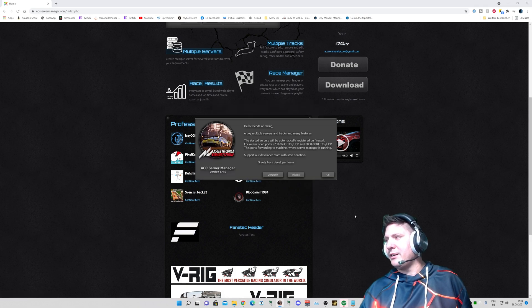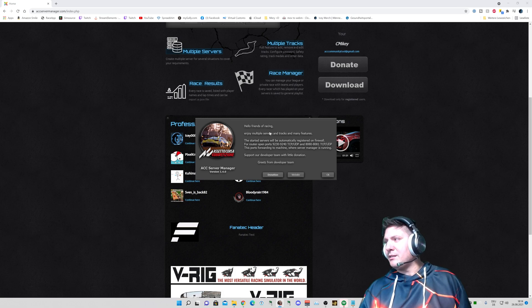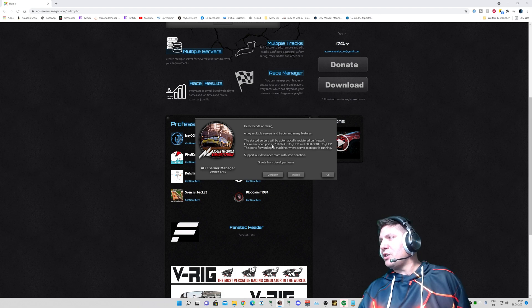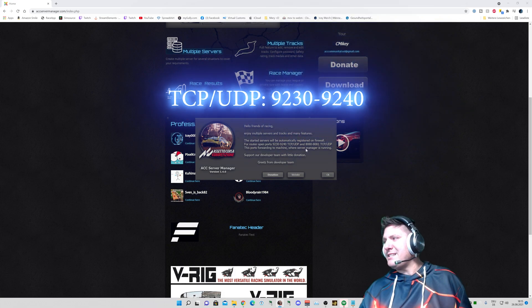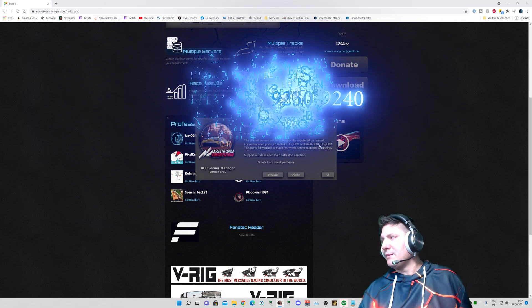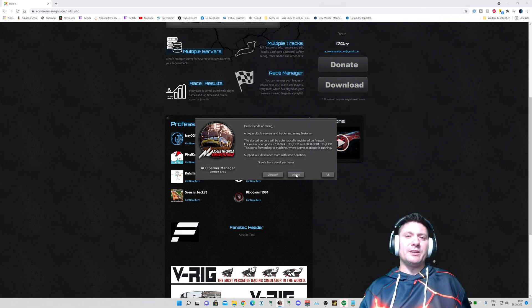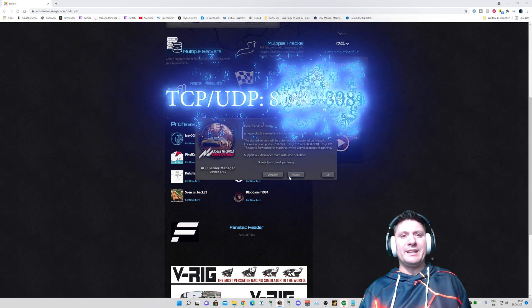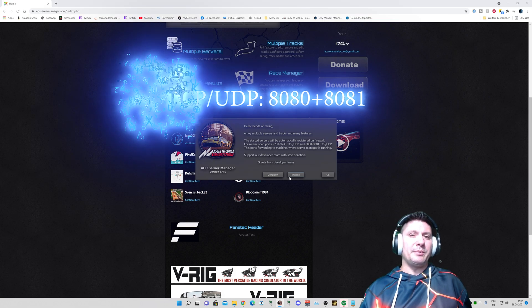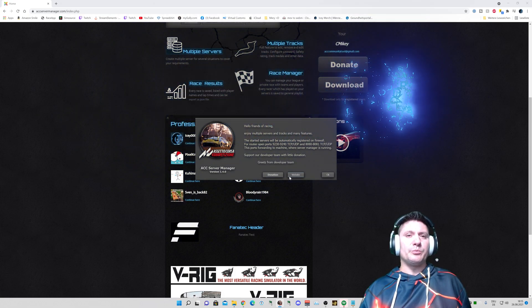Then here's my icon, we click on it. Very important — it says: 'Hello friends of racing, enjoy multiple servers and tracks and many features.' The started servers will be automatically registered on the firewall. For the router, open ports 9230 to 9240 TCP and UDP, and 8080 to 8081 TCP and UDP. So if you have a problem where you can see the server in ACC but there's no ping, just open ports 8080 and 8081 TCP and UDP on the router and it should work fine.